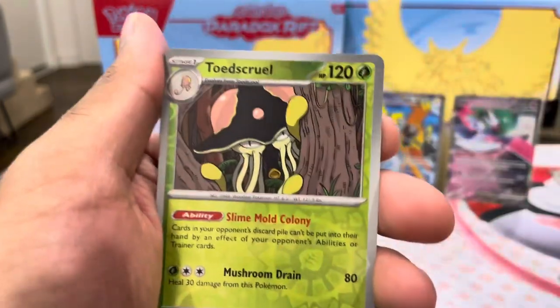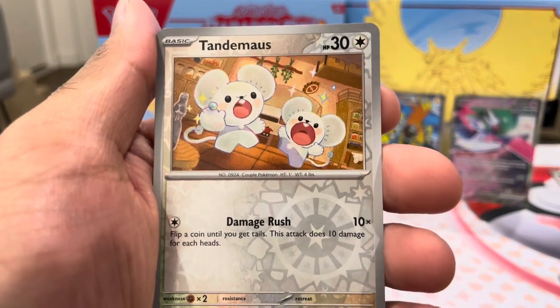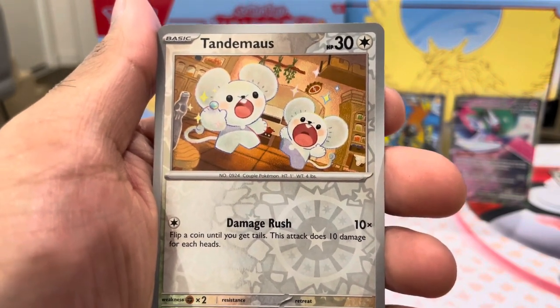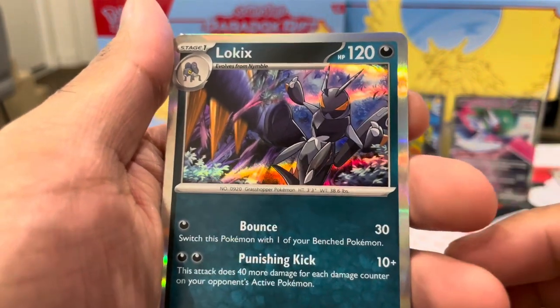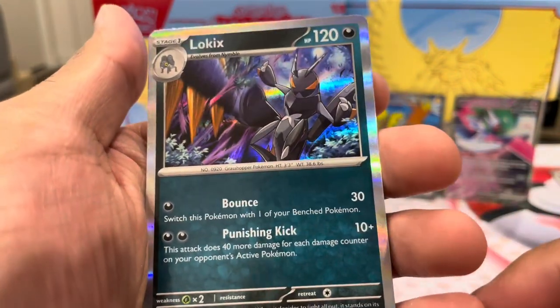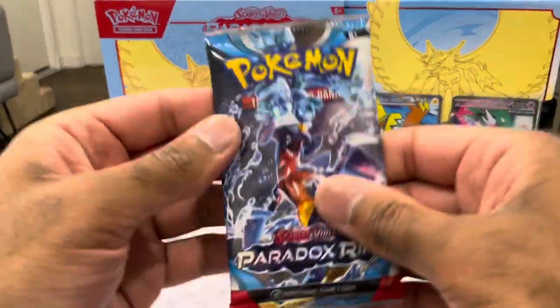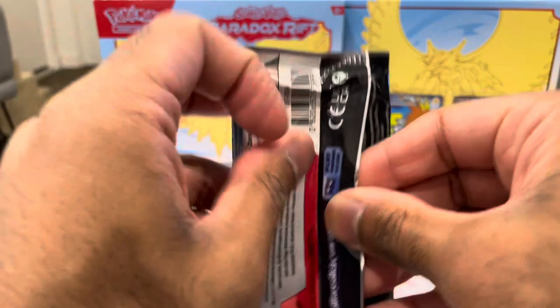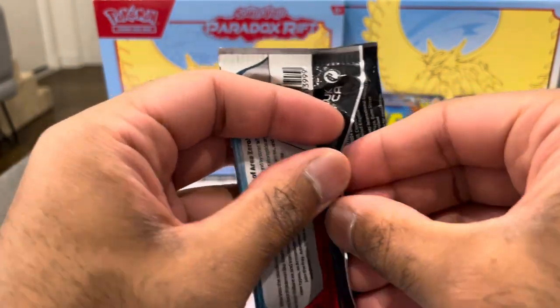We've got an Earthen Vessel - Ancient card, trainer. We've got a Toad Scroll Reverse. We've already pulled this. We've got these Tandemaus - already pulled this. And then we've got a Logix hologram. Last pack magic, guys - come on. This is a long video, but first of its kind. Let's get a pull.